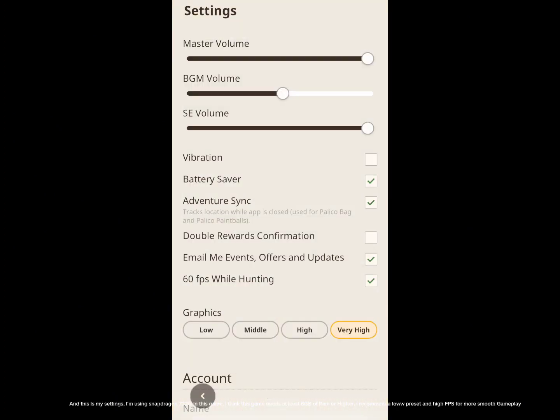These are my settings. I'm using a Snapdragon 732G in this game. I think this game needs at least 6 gigabytes of RAM or higher. I recommend a low preset and high FPS for more smooth gameplay.